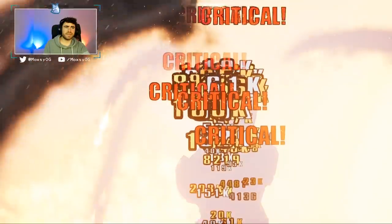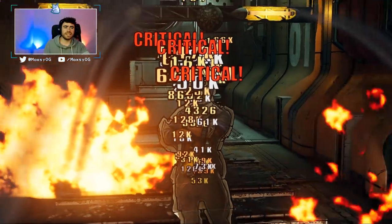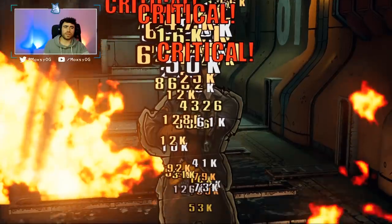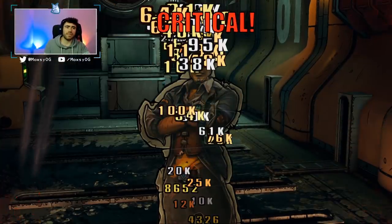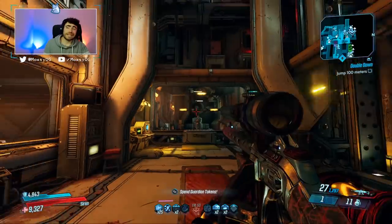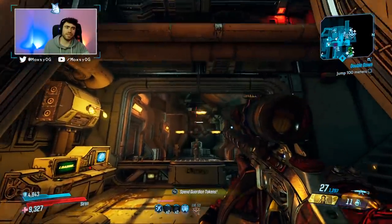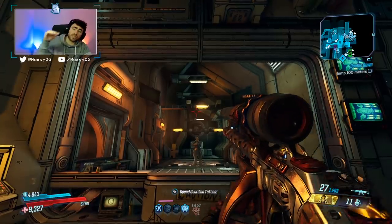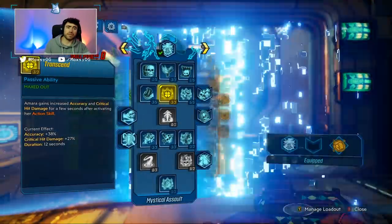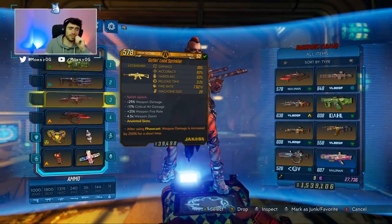These are the damage numbers we're starting to hit for. This is why this gun is so insane — when all three projectiles are hitting, you're getting a ton of initial damage with the crit, plus an absolute absurd amount of damage from the splashes. You can melt any single enemy in the game, as long as they're on the ground. The biggest weakness of this weapon is flying enemies, because when they're flying, the spawned projectiles won't actually hit them.